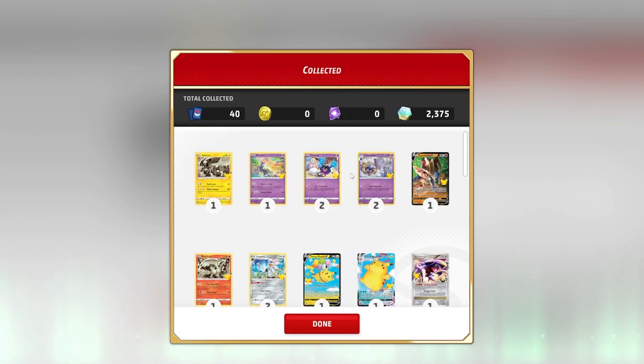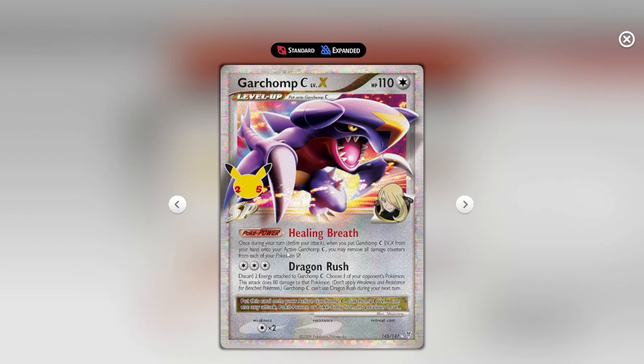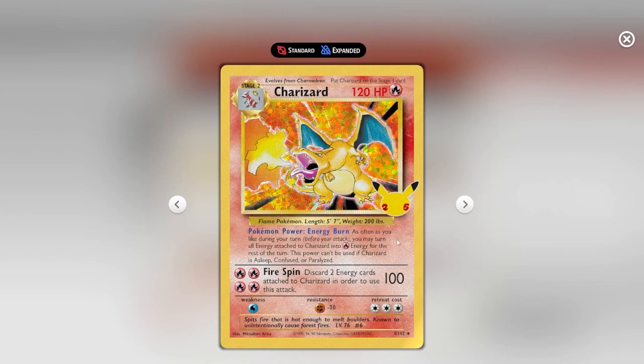One more pack and this video is over. So what does Garchomp C Level X do? Once during your turn before you attack, you can activate Garchomp C from your hand — so you need your Garchomp C base card. It's like a weird level-up mechanic. And here's the Charizard — as often as you like during your turn before you attack, you may turn all energy attached to Charizard into Fire. That's okay, it's not the best, but it's okay.